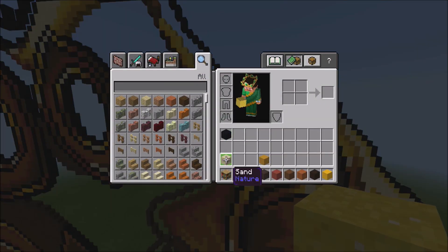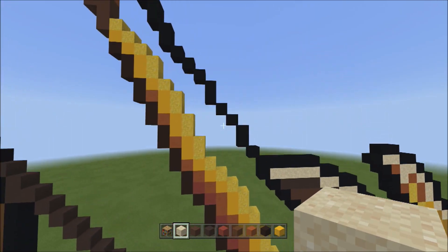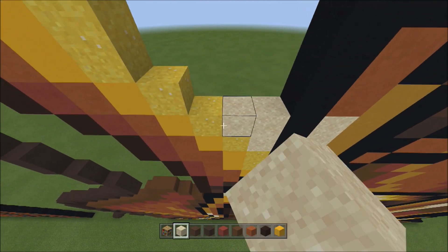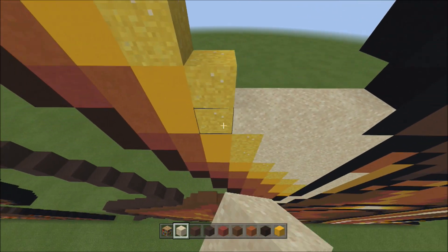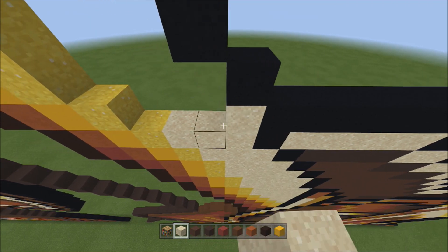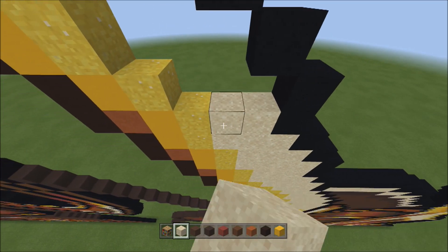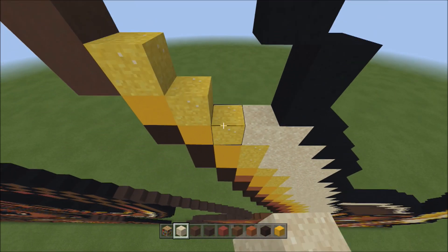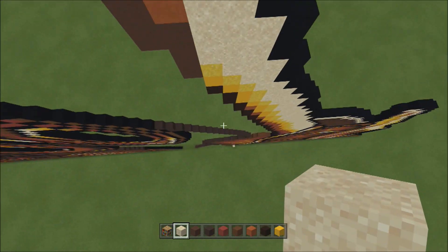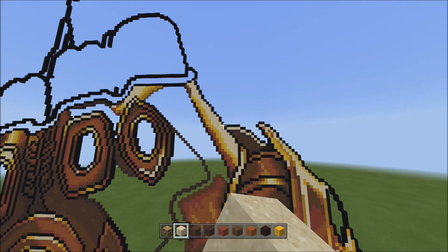While we're here, switch over to the sand block and fill in this one large empty space going all the way up. Go ahead and fill that in with the sand block. If you misplace a block, go back down and destroy it. When done filling it in, it should look like that.